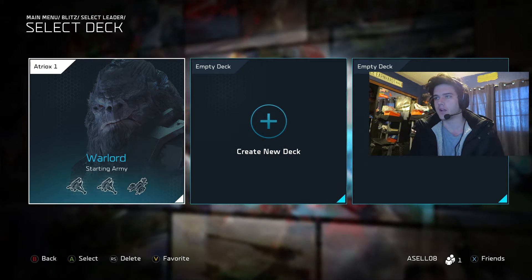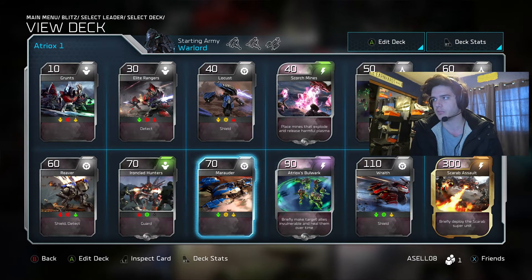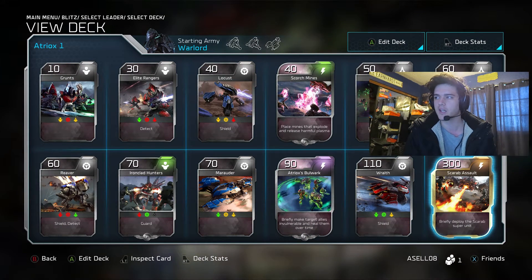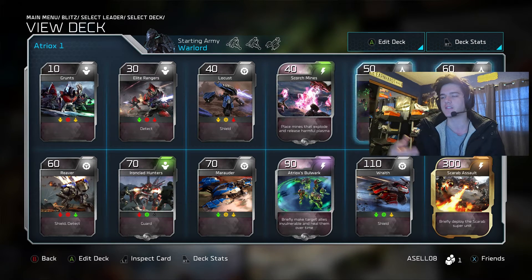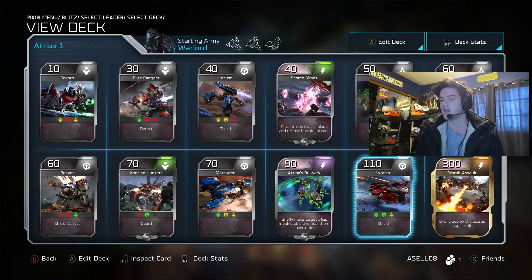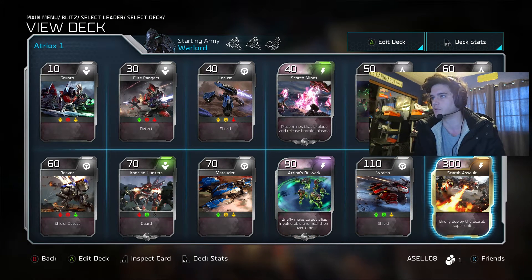To briefly show you what I did — I took just the default deck and I got rid of the Blisterback and I put in a Scarab. Now I don't know if these are going to be the full decks — like that's the amount of cards you can have in the game — this is only 12 cards. But I just put the Scarab in there because I want to see if I can spawn that in. That would be so awesome.